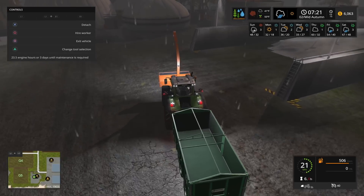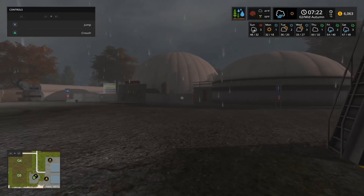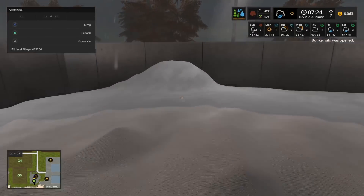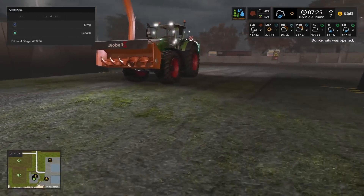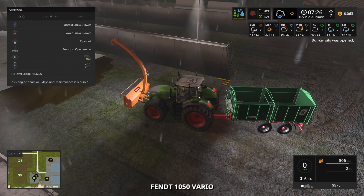Okay, here we are at the BGA. As you can tell, it is completely fermented. Make sure that is up. Yep. We're going to open the silo up. Open silo. Hopefully this works. We are going to dig out the pipe.